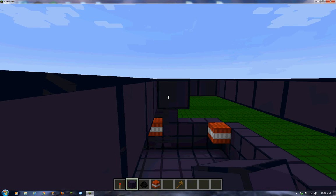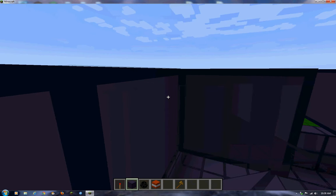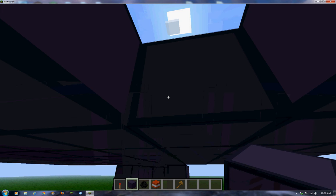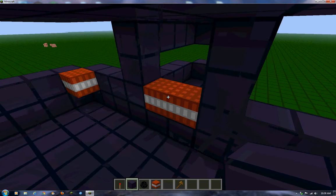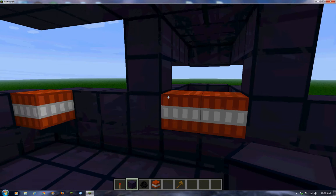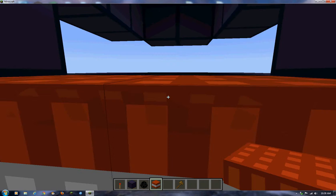Usually I refill the corners sometimes, but if it's like only two endermen left and one of them is already holding TNT — or both of them happen to be holding TNT — then I won't refill the corners, because that would be useless. But I like to have it kinda spaced out.